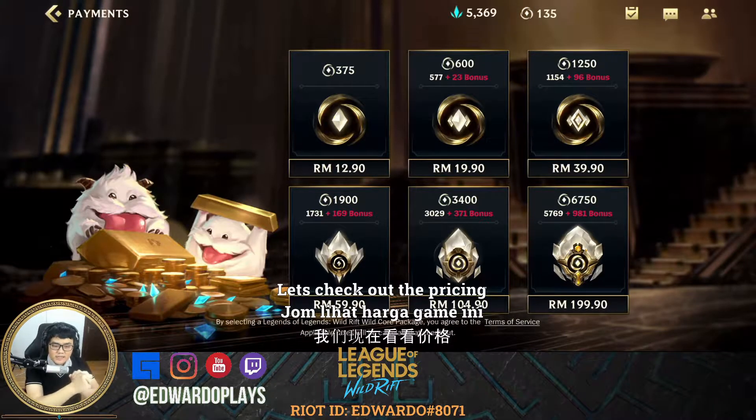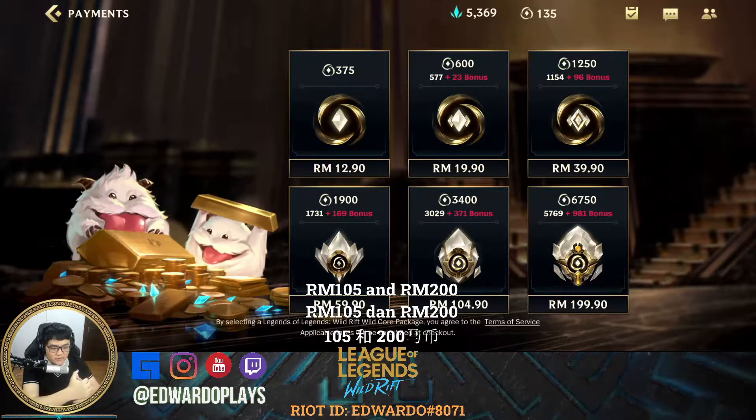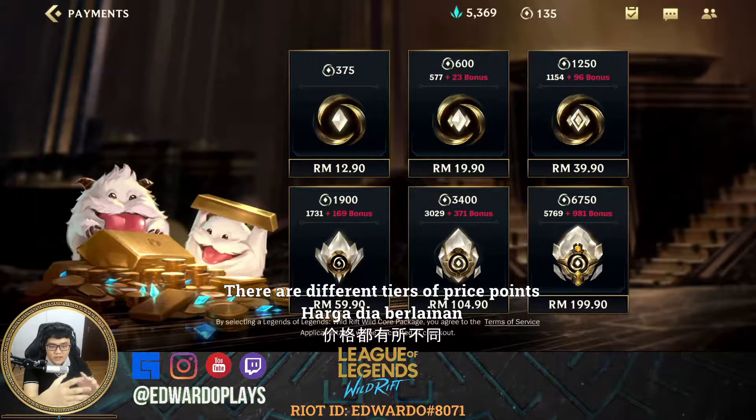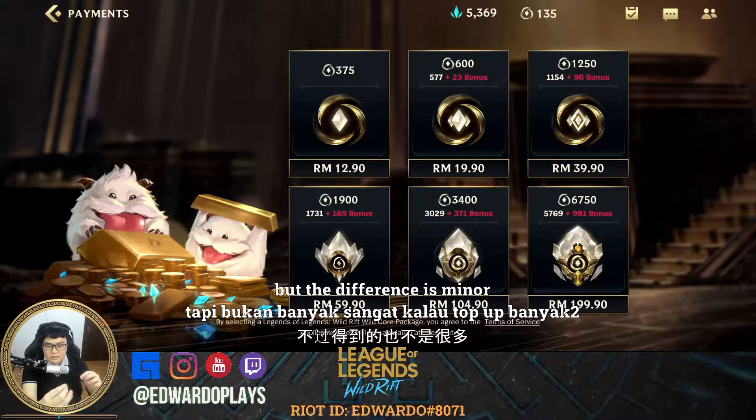The pricing right here — let's cut it short: 13 Ringgit, 20 Ringgit, 40 Ringgit, 60 Ringgit, 105 Ringgit, and 200 Ringgit. There are different price points. The more you top up, you get a little bit more Wild Cores, but it's just a little bit of a difference — you just need to do the calculation.